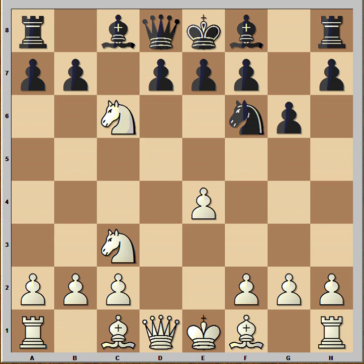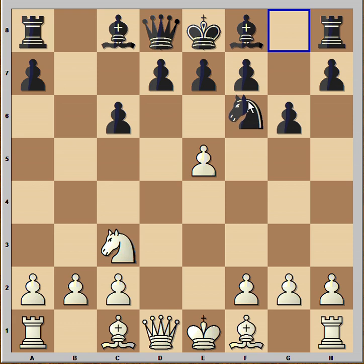White captured on c6, Black captured toward the center, and now e5 attacks the knight. The options here are knight to g8 or knight to d5 or knight to h5. Black thought that knight to g8 was the safest one, so he played knight to g8.